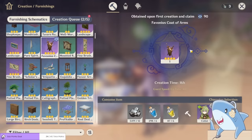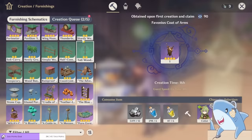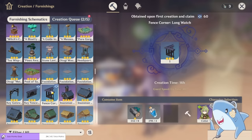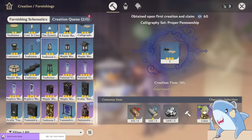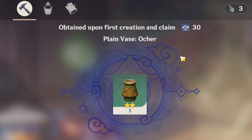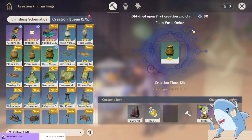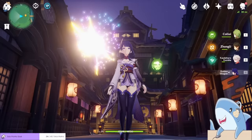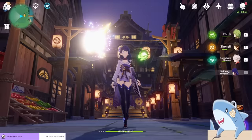If I was brand new, what I would do is buy my five Vials of Adeptal Speed, craft as many four-star furnishings as I could, then move on to three-star furnishings, and then two-star or green furnishings. When I didn't have anything new to craft to increase my trust rank, I would start crafting a bunch of Pine Folding Screens to increase my Adeptal Energy. Place all the furnishings down haphazardly — we're just trying to get the trust rank up and the Adeptal Energy as high as possible.